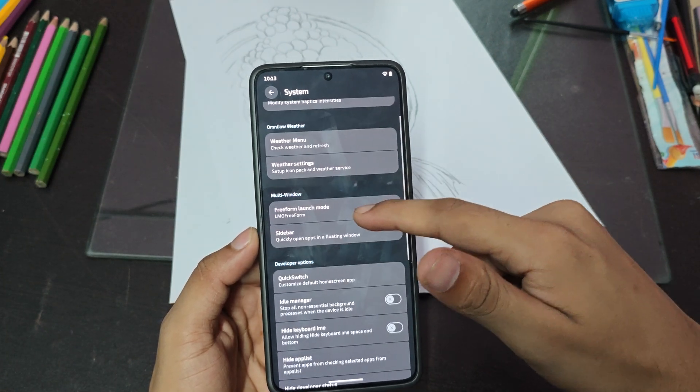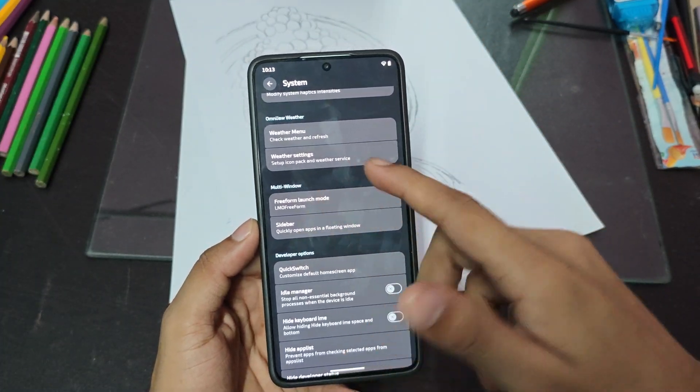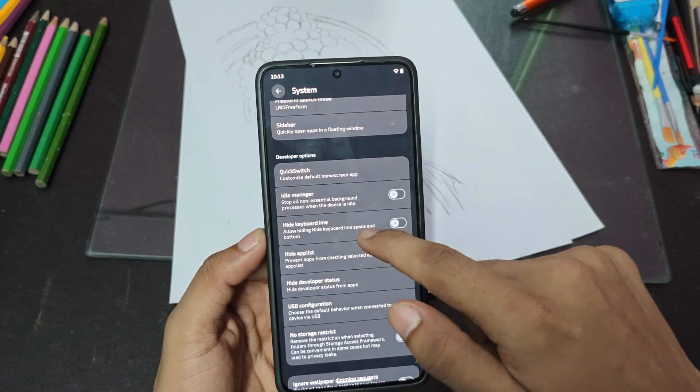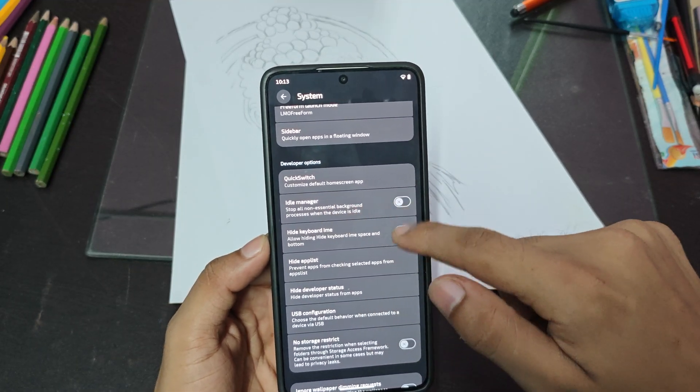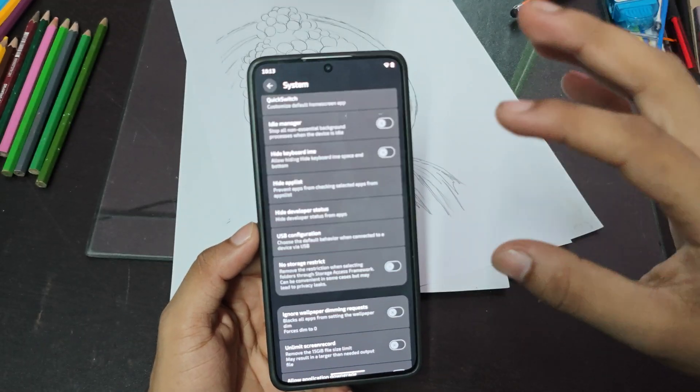We also have system extras like haptic feedback, weather, and freeform launch — you can use multiple windows on your device like a PC. There's also hide keyboard, keybox IME, and idle drain settings. By the way, I want to tell you this ROM has one of the best battery backups.